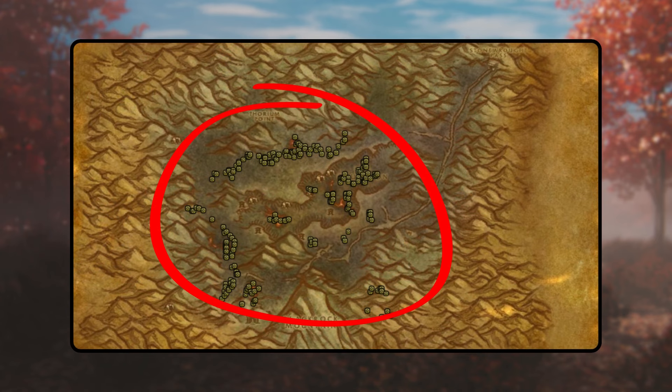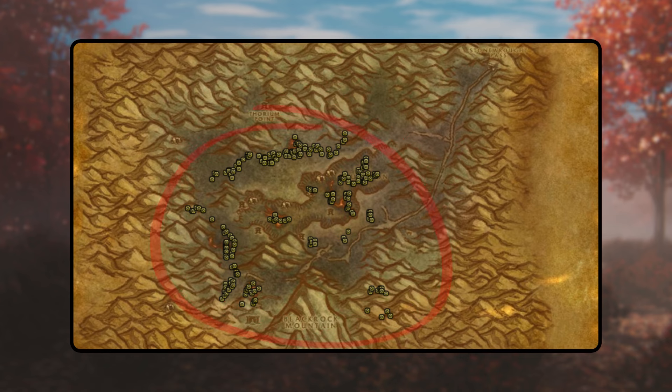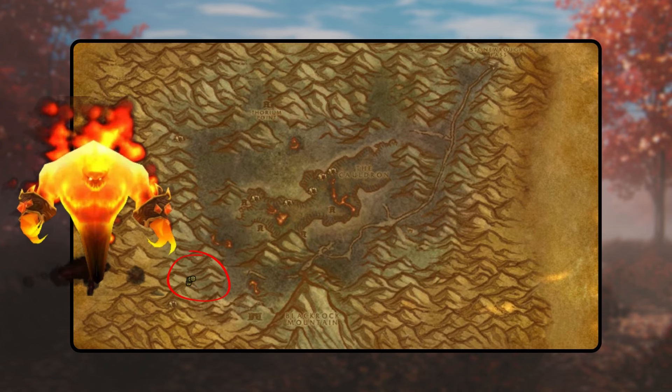Similarly, in Searing Gorge, gather shaman's notes from Magma Elementals and Inferno Elementals. Initiate the associated quest to obtain Murky Sapta, locate the Tainted Spirit, consume the Sapta, and vanquish the Corrupt Moderate Manifestation. Afterwards, return to the Moderate Manifestation to complete the quest and receive the next step.